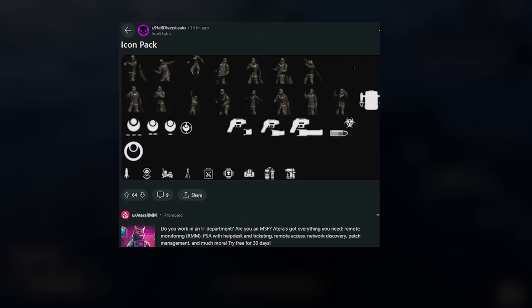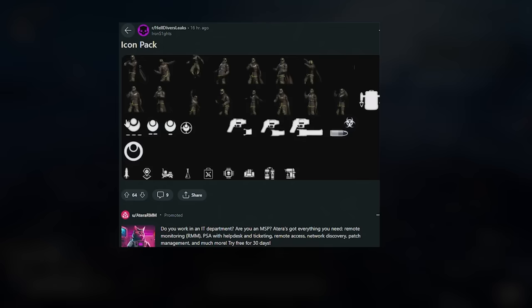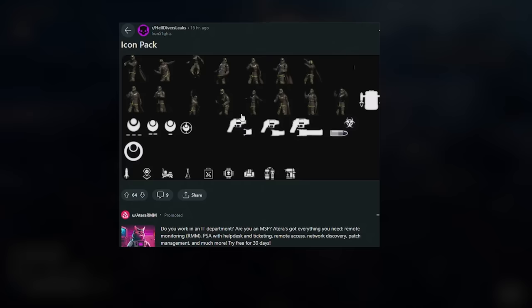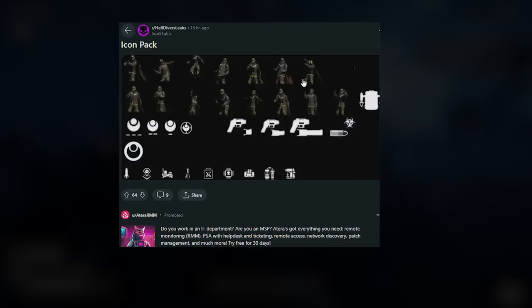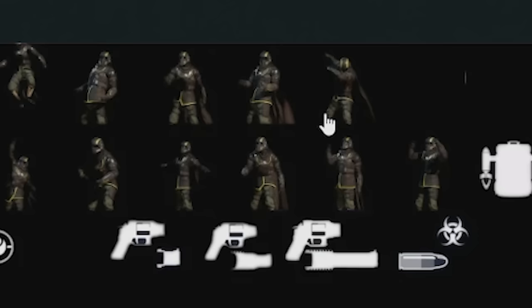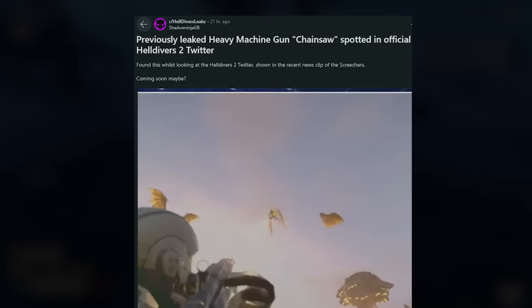Moving to Helldivers leaks — a bunch of emotes have leaked along with a bunch of icons, which looks like it's for the Illuminate, as we can see the Illuminate logo. Maybe these are for certain weapons or classes. At the bottom we've got some new objective icons, weapon icons with attachments, what looks like a bullet with a hazard/poison logo, a jetpack — and I just realized this Helldiver is doing a dab emote. We're actually going to be getting a dab emote in Helldivers.